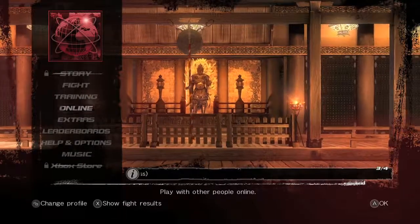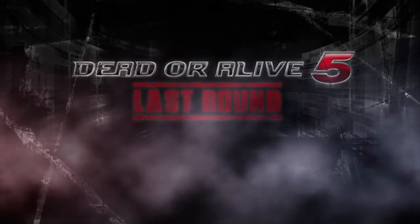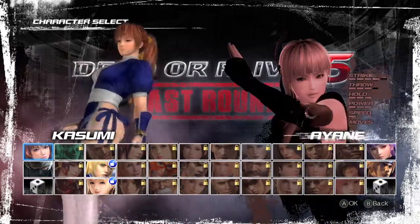The first thing you need, obviously, are photos. So go down to Extras, go to Spectator, and then go Con vs. Con, Solo Match, and then pick your characters and your stage.